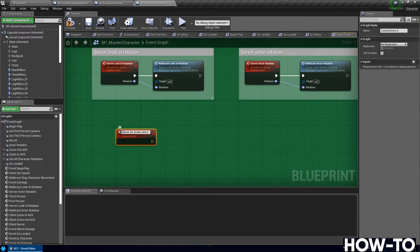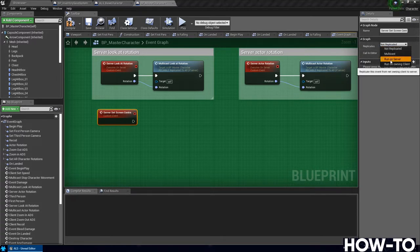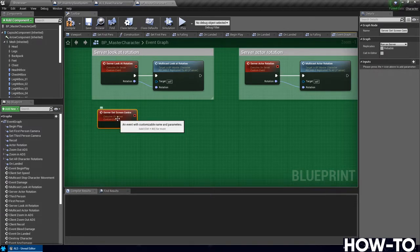Add a custom event and call it Server Set Screen Centre (C-E-N-T-R-E, matching the patch notes). Set the replicates dropdown to Run On Server — you'll see it says Execute On Server. Check Reliable. Go ahead and compile.